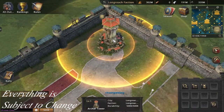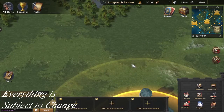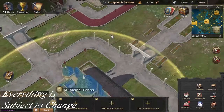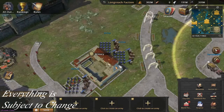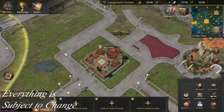Then there are archery towers, which attack and target any enemies that are nearby. Currently the range isn't that high so you can avoid them by staying outside the range, but that may change on the public server. Then there's the city gate — each city has four city gates, and these have to be broken down before you can enter. The way to conquer a city is to break down a gate, go in, and take over the town hall in the middle. As defenders, you must keep enemies outside the city gates, which also attack nearby enemies.